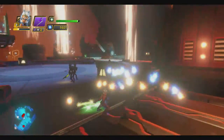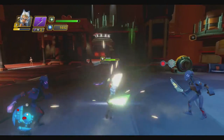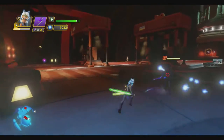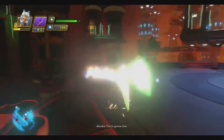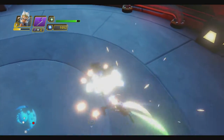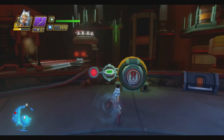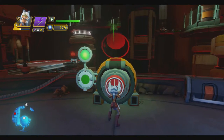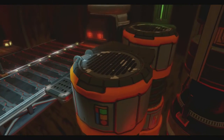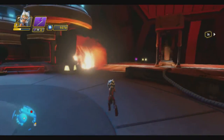Let me show destroying shields with regular attacks, because there are also regular shielded enemies from other properties — the Avengers, Spider-Man, Brave, Aladdin, all different Disney properties. There are lots of different shielded enemies you can run up against, not just Star Wars enemies. So you need some way to get past their shields if you don't have force powers. Shields can be destroyed with regular attacks.